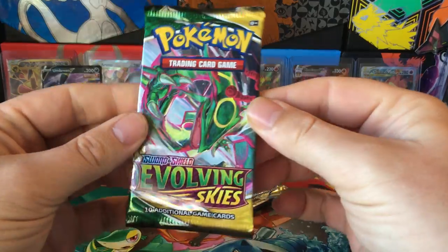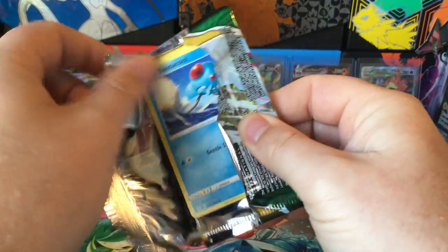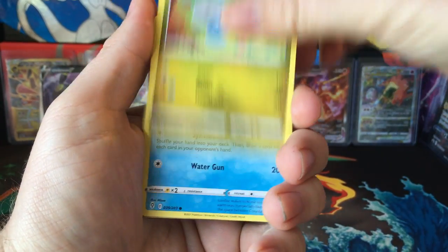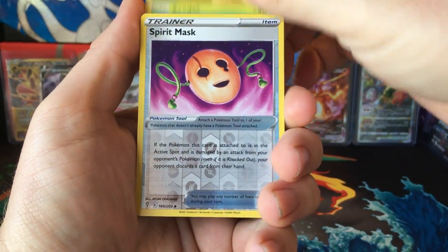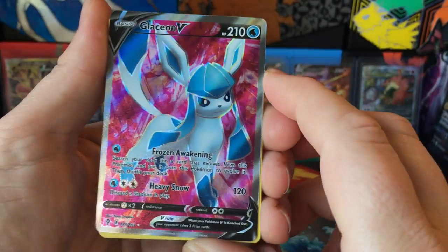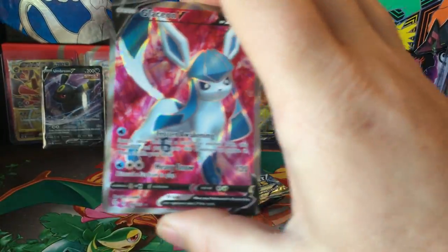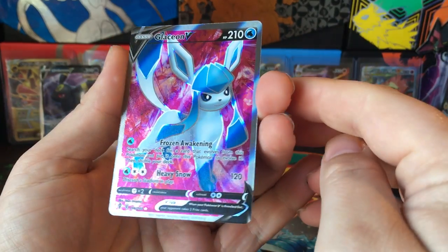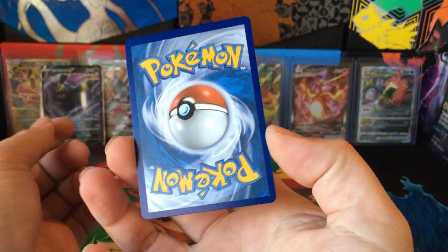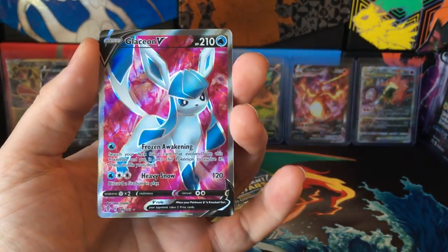Evolving Skies hates being last pack magic. Maybe we'll get something from the first pick. Tentacle, Pumpkaboo, Bagon, Lugdisk, C-Dot, Spirit Mask. Nice! Glacian V Full Art. Not too bad. Might be some little imperfections on it — it's not perfect centering but looks really good to me. Gotta love textured cards.